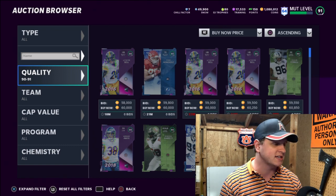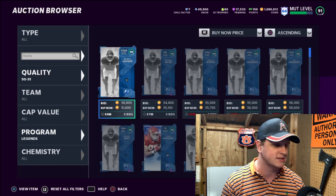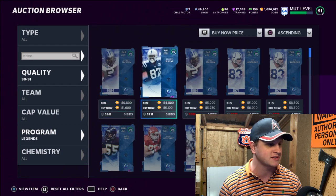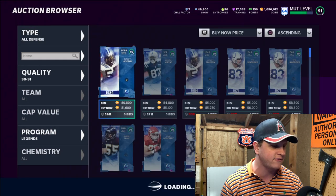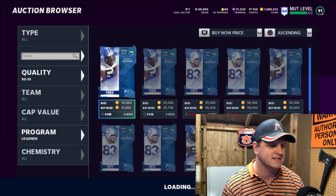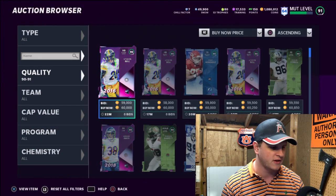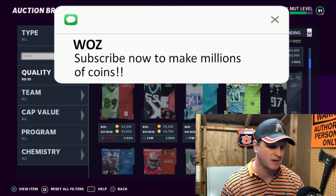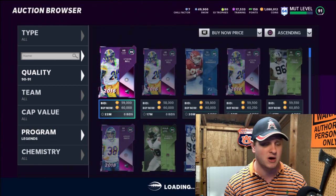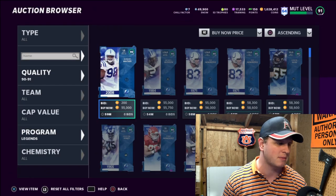One of my favorite filters is 91 and 89 overalls. People are trying to buy up a lot of training right now to convert into snow. Go to legends — legends are a very good filter and will be good throughout this weekend. We see 60,000 is kind of what we're looking for. Filtering down by defense, there's not much lower there. Going to left outside linebacker: that 51,000 card might actually be the best right now. I went ahead and bought him for 51,000 — I'm going to put him up for about 64,000 coins, profiting about 5,000 to 6,000 coins.